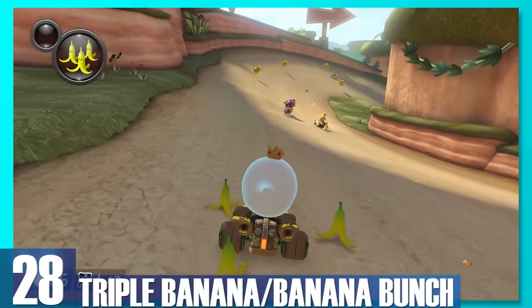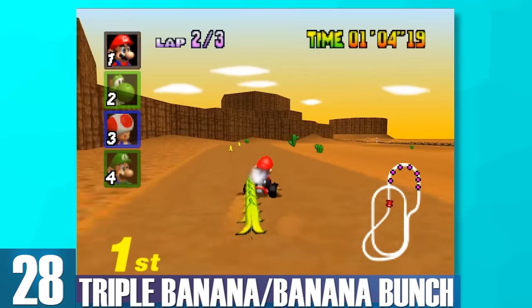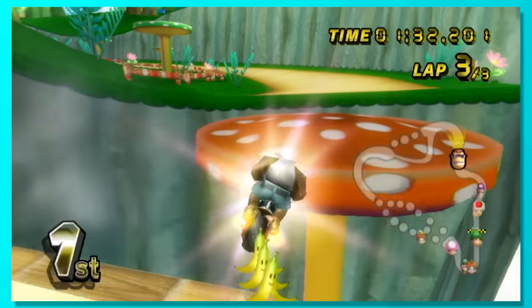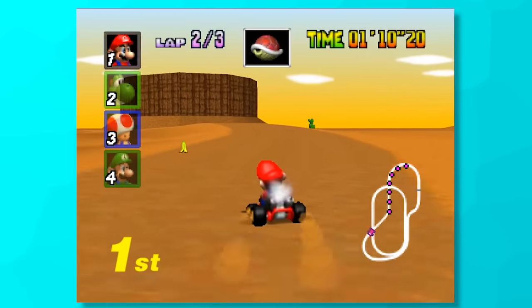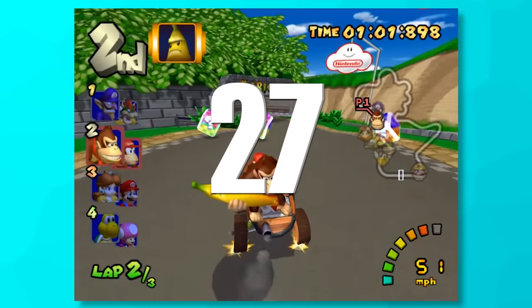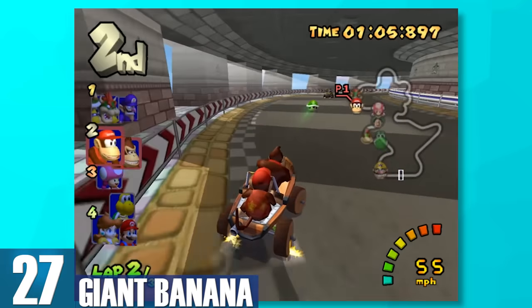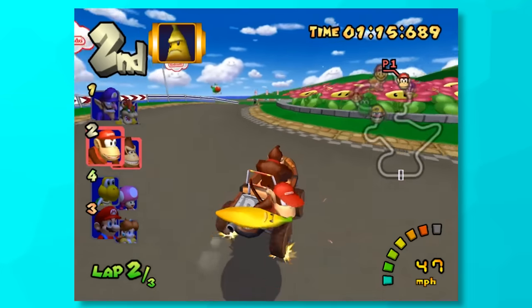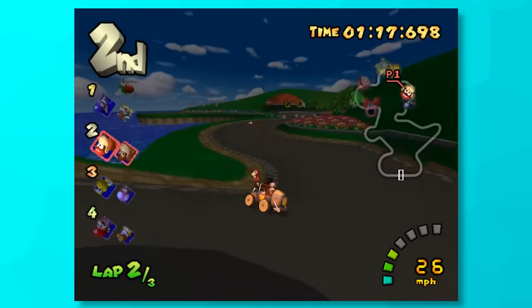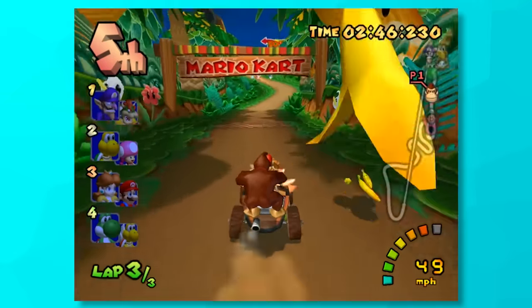28, Triple Banana slash Banana Bunch. It's three times the power, or five if you're playing Mario Kart 64. There's not much to add here, but having more options to place bananas on the track is always a good thing and you can get them in first place. 27, Giant Banana. You know what they say, bigger is always better, at least when it comes to bananas in Mario Kart. Slap one of these on a narrow pathway and your opponents aren't standing a chance. The spinout time is also much longer than just a regular banana, which makes it all the merrier.